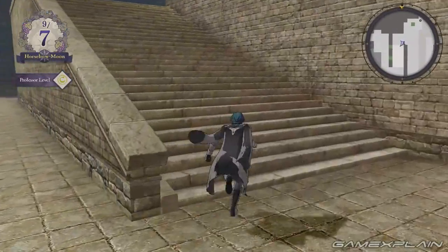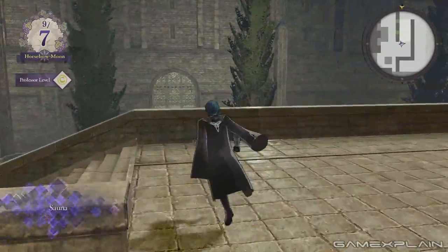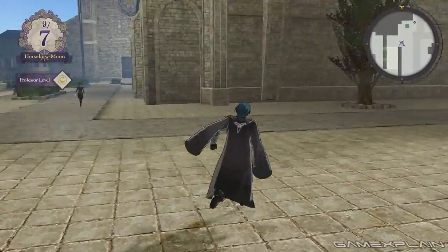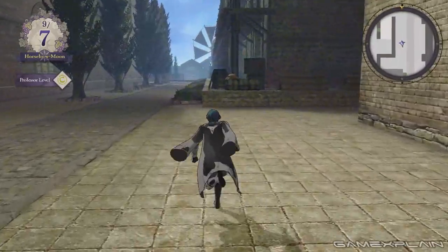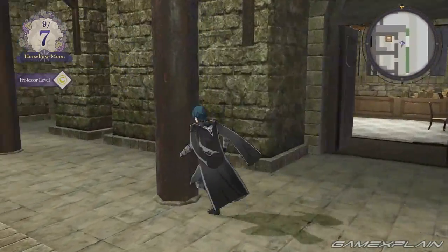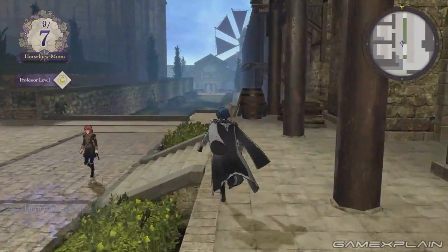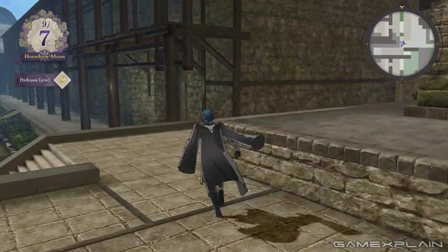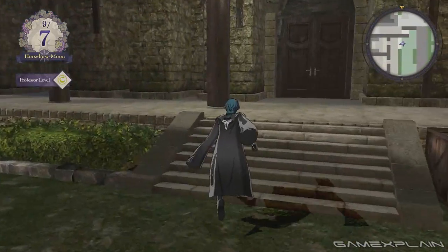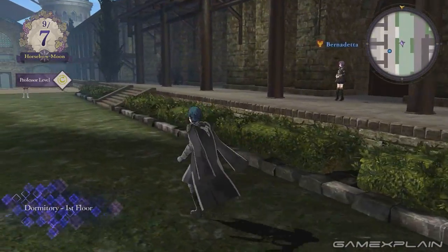We're running down here — you can run around and check things out. I've already explored this previously so there's nothing to pick up right now, but you can find items and lost items that you can return to characters. We're passing by the common dorms right now, and returning lost items gives you little bonuses with your supports.